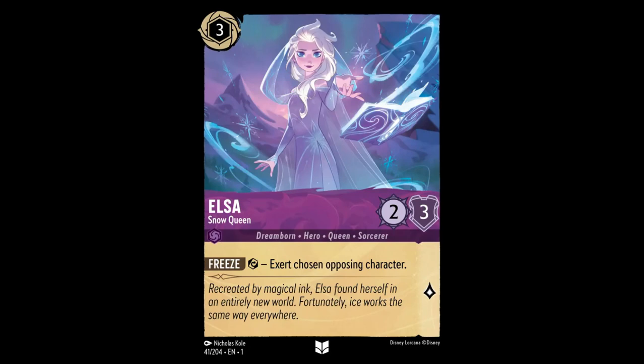Here we have Elsa Snow Queen, another one of our original cards. This is a 3 Inkable, 2-3, with 1 Glore Pip and the ability Freeze. Exert her to exert chosen opposing character.